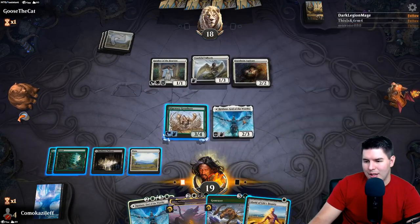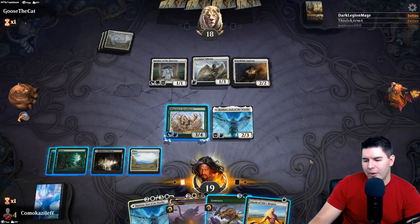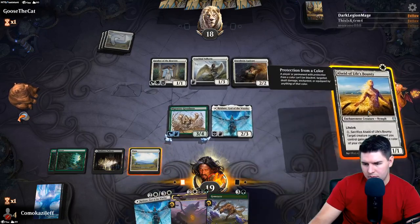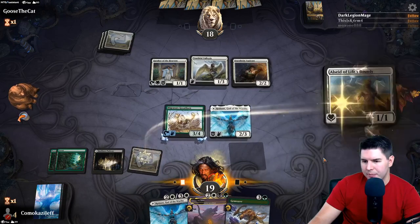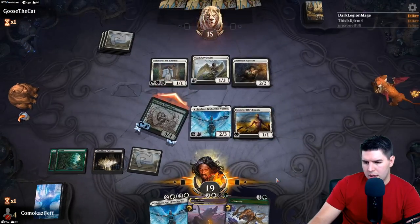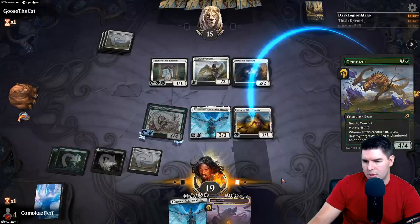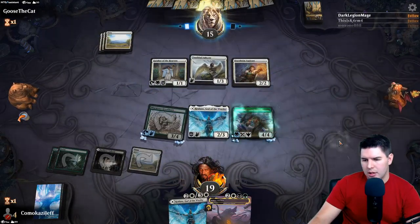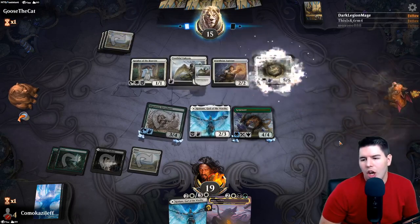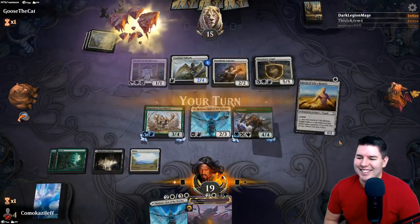I might just play out Gem Razer just for a blocker as well - giving it lifelink could be fun. Let's go All-Seed the Life's Bounty. Attack in with Great Horn and I think we're going to mutate this onto the All-Seed so now we have reach with lifelink. It's a Bane Slayer Angel. Yeah, that's the worst thing that could have happened.